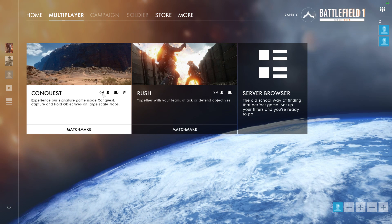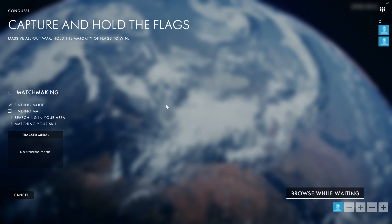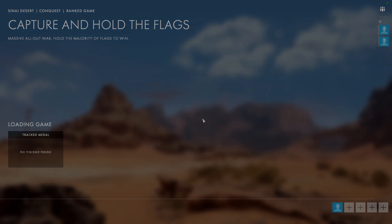It even tells you how many players are in the match and whether there are ground vehicles and air vehicles. Let's go! This is Conquest — the classic game mode of Battlefield since Battlefield 1942, which is the first Battlefield game. Sinai Desert Conquest, Ranked Game. There are flags you need to capture — pretty much the classic objective.